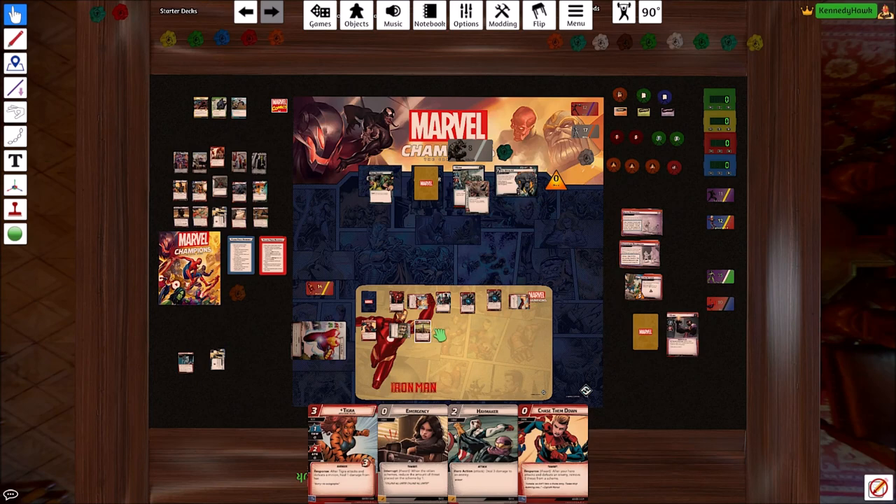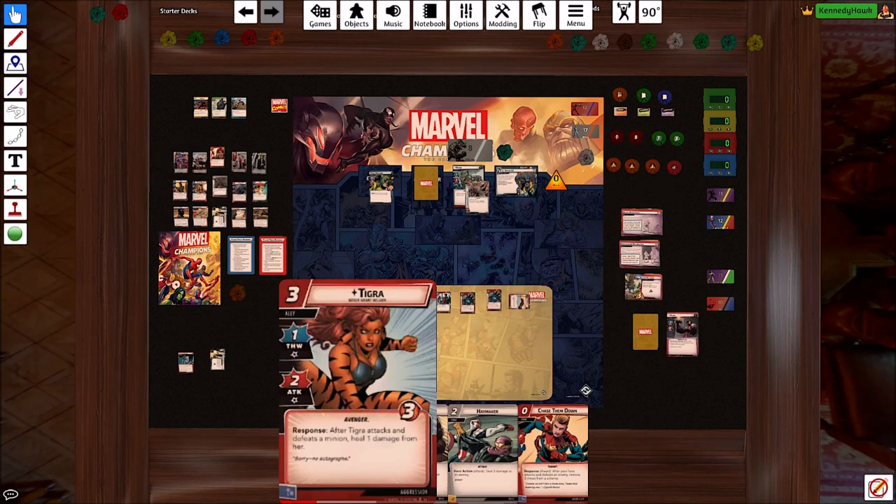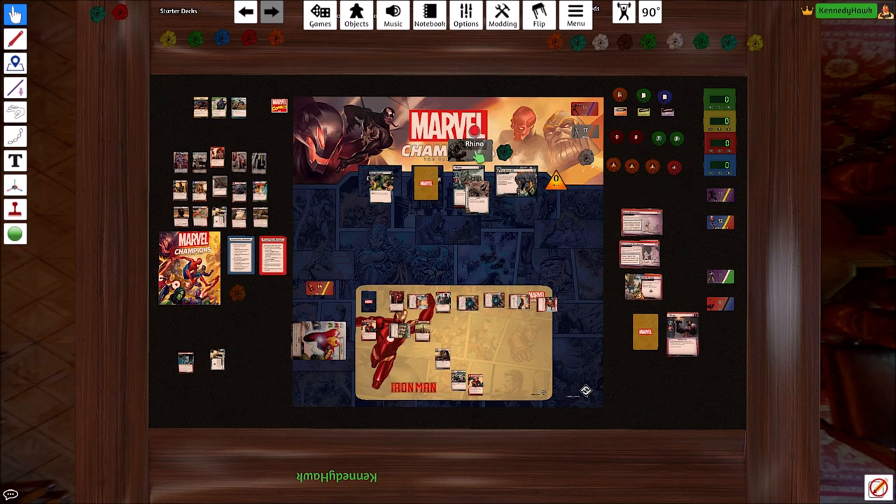Rewinding a little bit — would we rather have Tigra or hit for three? I think we'd rather have Tigra — that's a better investment overall. So we'll play Tigra. She'll swing for two. Each of these gauntlets will swing for two. We'll ready Iron Man — he'll swing for one. We'll call that a good day.